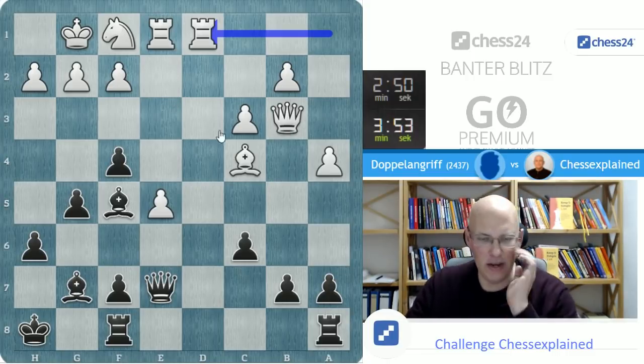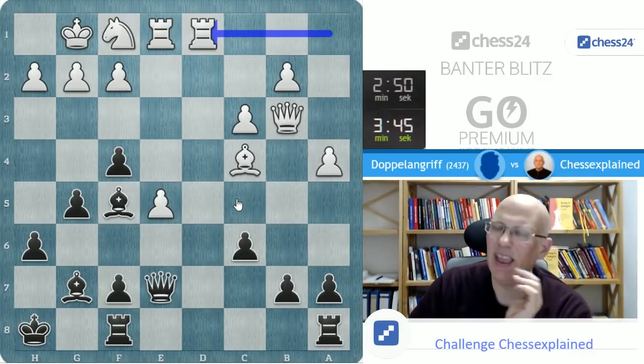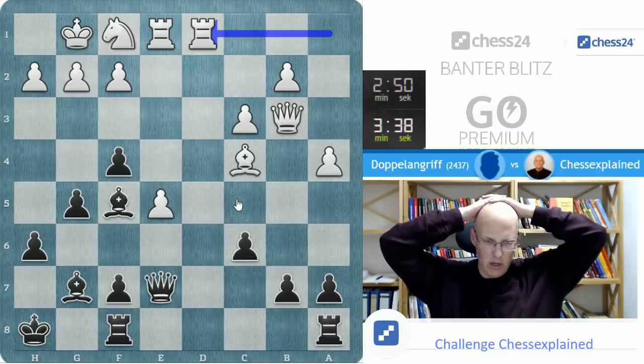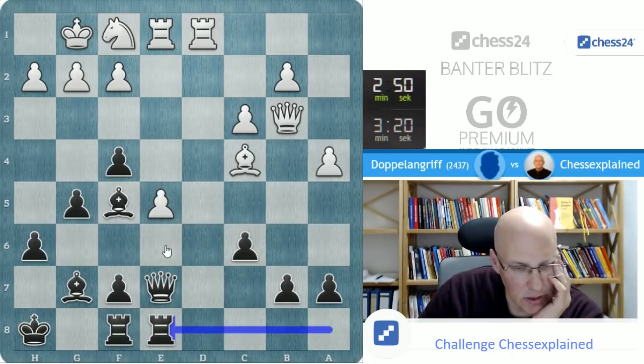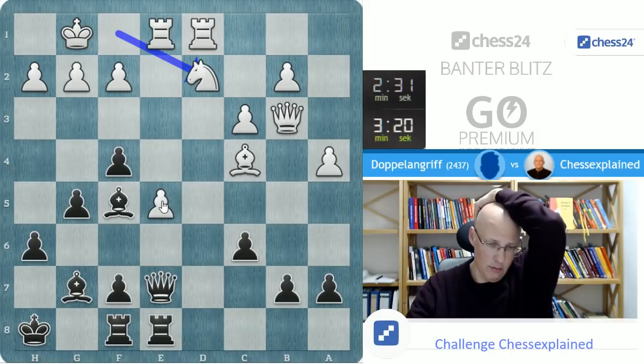White is still very nicely centralized, so I have a hard time improving the position. No — I definitely underestimated this, or overestimated my position — it's not that fantastic. Rd8 he simply takes, and f7 is hanging. I never play king g8, he has e6, and e6 is an issue anyway. I probably have to put pressure on e5 and win the pawn — that is the way to go. Queen c7 and then try to take the pawn without running into some kind of sick pin.